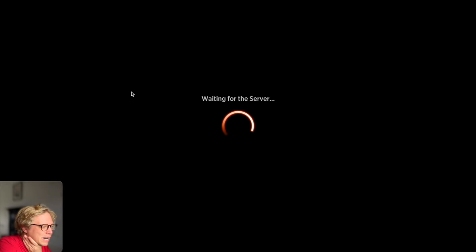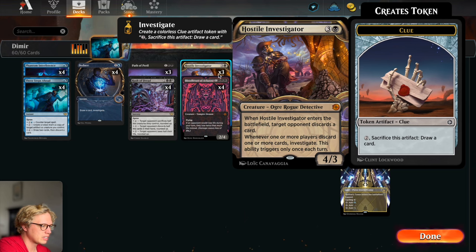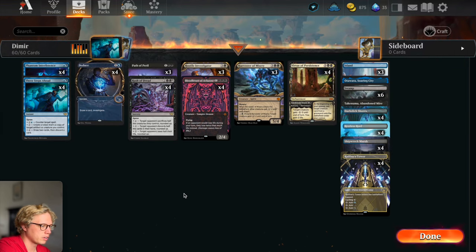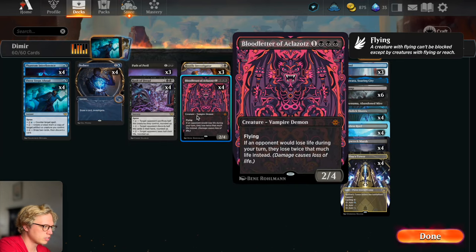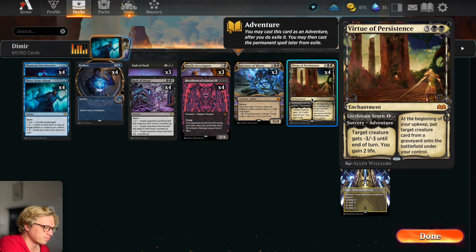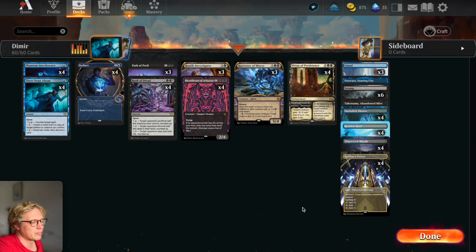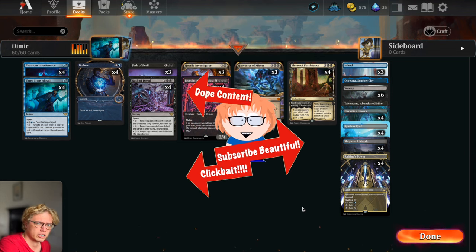Let's talk about the deck real quick. It was one of the saltier videos I've done so far, but the Hostile Investigator together with Three Steps Ahead is really fun. Obviously the combination with Rush of Dread and Bloodletter of Aklazotz is very fun, and Harvest Your Misery is fantastic too — copying and dealing with Bloodletter of Aklazotz is really fun as well. Works when it works and when it doesn't, it doesn't — still very fun to play. If you have the cards, give it a try. If you don't, do not craft them. Thanks so much for watching till the end. You rock! Like and subscribe, and have a good f***ing day!